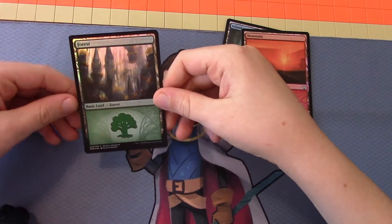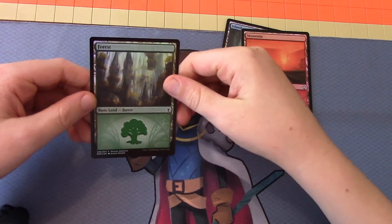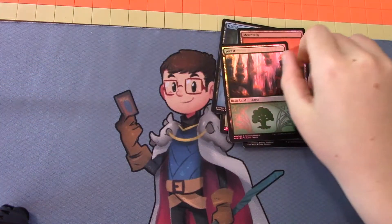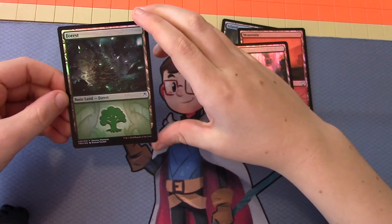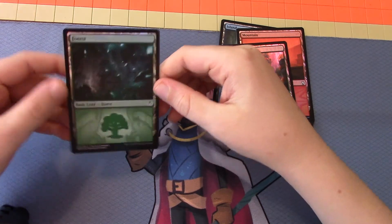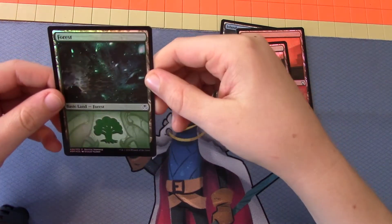This is a forest — it is the Selesnya Forest. It kind of takes back to Zendikar, Battle for Zendikar, with all the floating lands. And there is a Golgari Forest, and it has mushrooms in it. I love how the glowing dots glow, and it looks very foresty and underground, which it's supposed to.